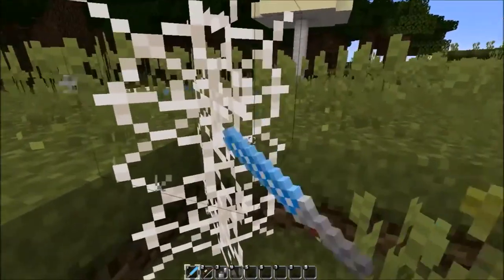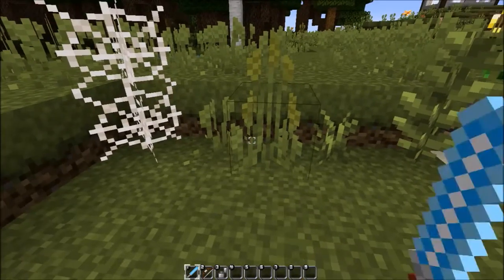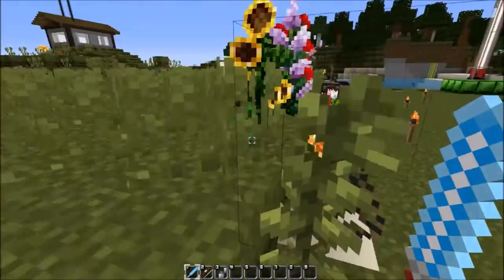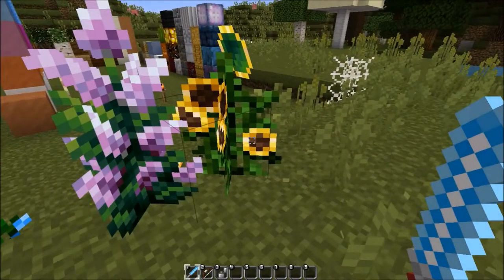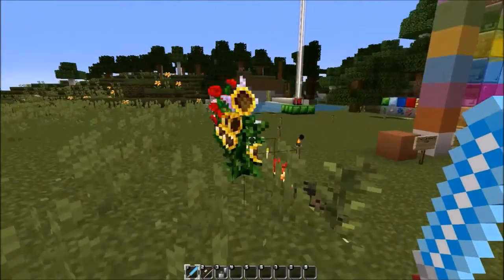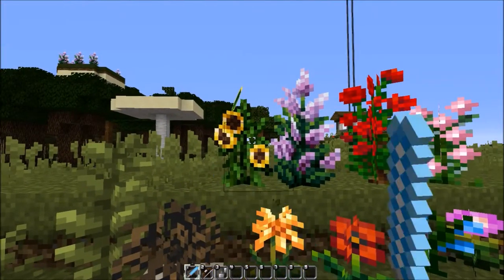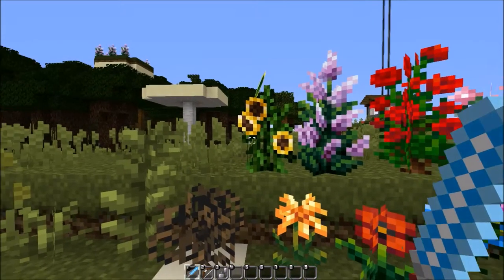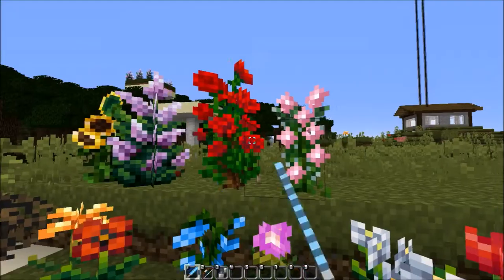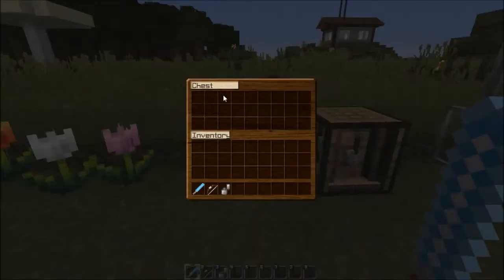Then you have the grass, double tall grass, fern, large fern, and — ooh — look at the sunflower! The flowers turn as you turn, which is pretty fancy. There are always some flowers looking at me. This pack loves me! Then we have all the other flowers — I won't name them all, it would take ages.